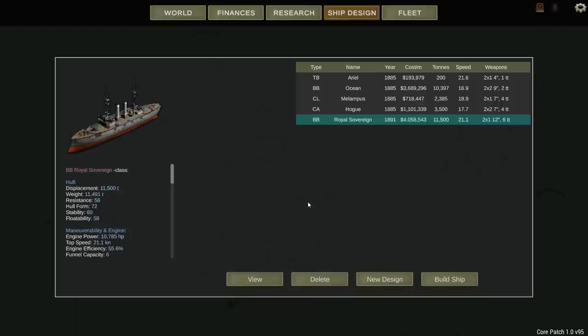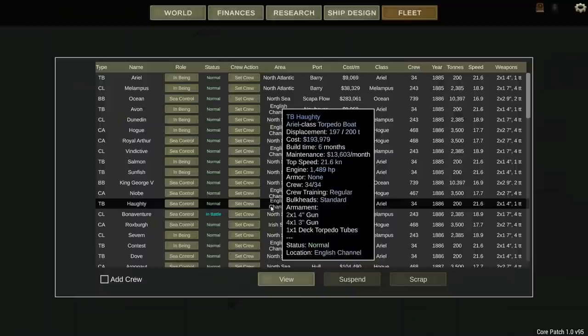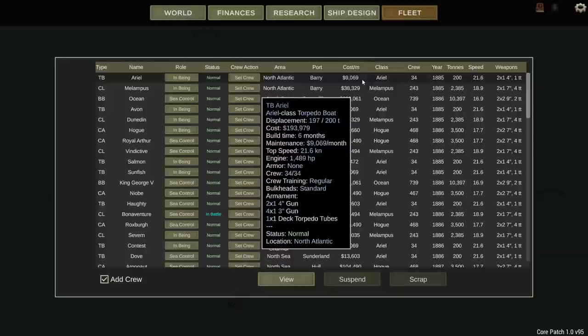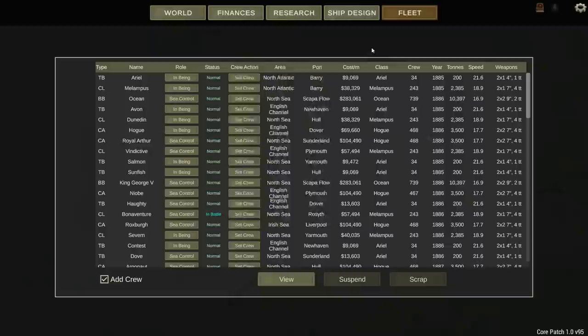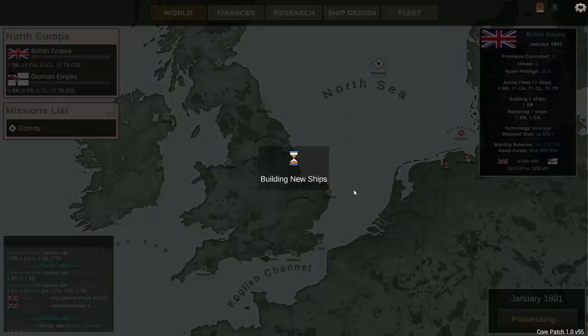We'll go ahead and build four of these. You can see the comparison to our old ship: 4.2 knots faster, costs about $400,000 more, goes from 9-inch to 12-inch guns, and from two torpedo tubes to six torpedo tubes. We need to enable the add crew selection - ship's crew will automatically be replenished at the start of the next turn. These are going to take 14 months to build, which is an eternity. We've got one new ship on its way and lost one transport.